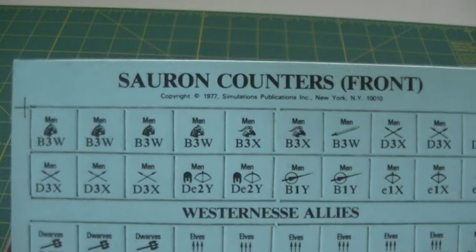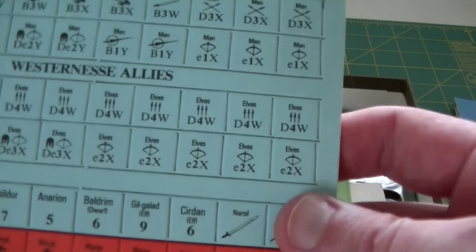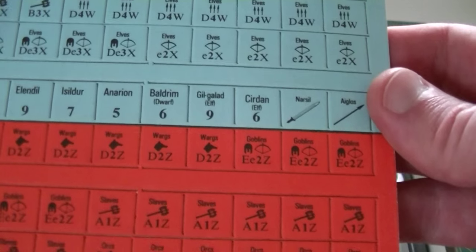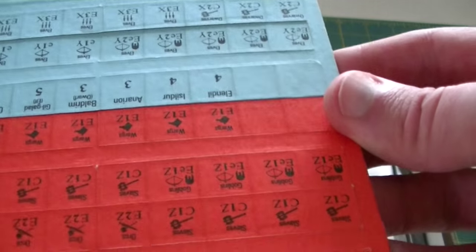There are the maps - I'll lay those out shortly. Here are your Sauron counters. Fairly classic SPI counters for the era - matte finish, simple but effective artwork on them. That's going to be all Simonson designs. Interestingly, the back of these is actually inverted to the front, so they're what I would call counters designed to be flipped vertically when you're playing.